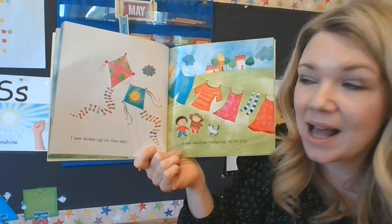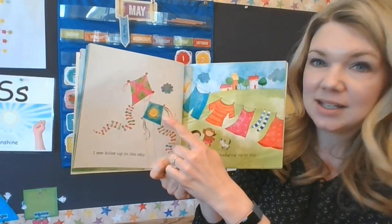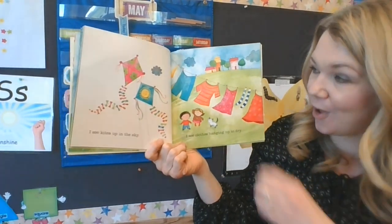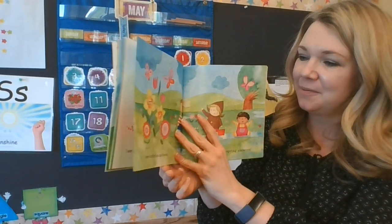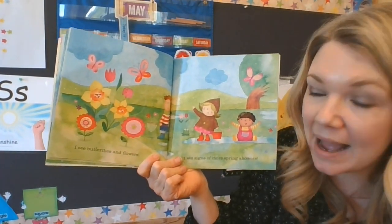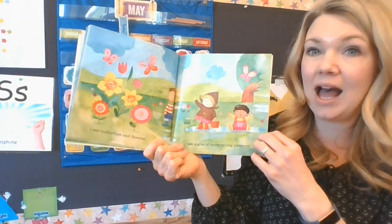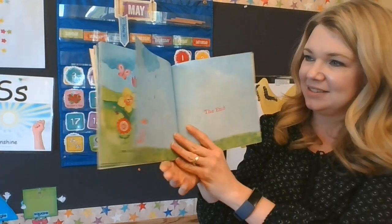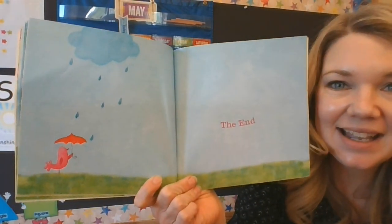I see yellow daffodils. I see bluebells on the hills. I see squirrels scamper on the ground. And I see pinwheels going round and round. I see kites up in the sky — it's also a rhombus! I see clothes hanging out to dry. I see butterflies and flowers. I see signs of more spring showers. Spring is so fun because you have rain and all these animals and insects waking up, and flowers and sunshine. It's just such an exciting time.